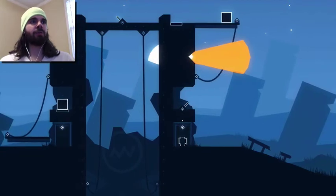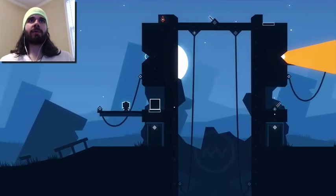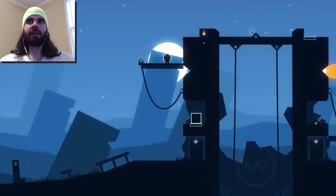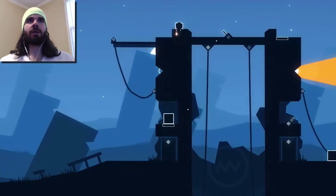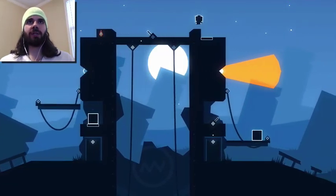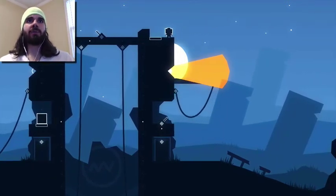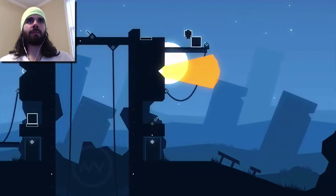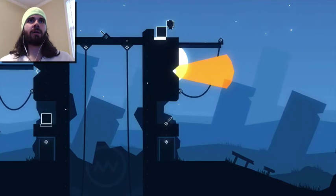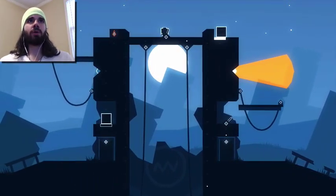Maybe I can pull it through - I don't know what's gonna happen if that lands on me. Apparently nothing, but the block will still be there. I just need to go through the door - I need to get up here to the top, and then as soon as that other lift gets to the top I need to grab the block and pull it off to get it on the switch. Got that and boom - there we go.